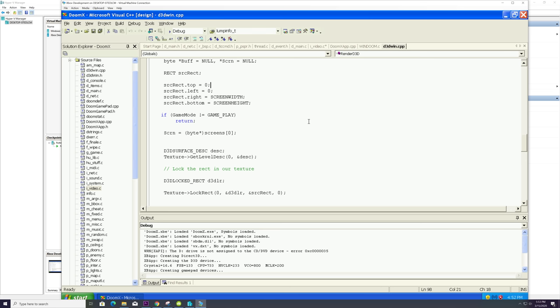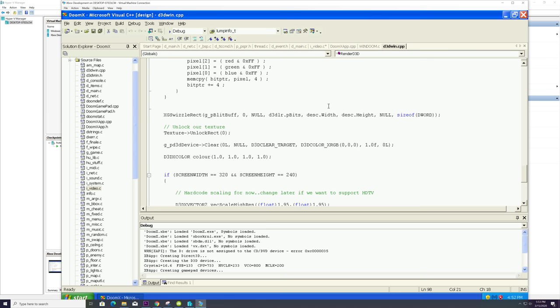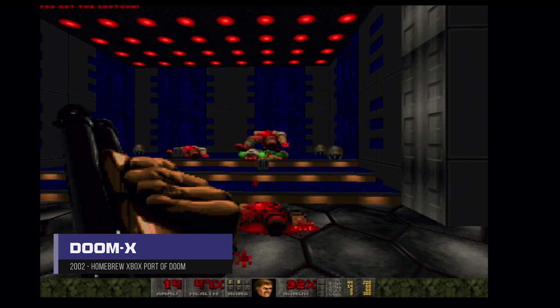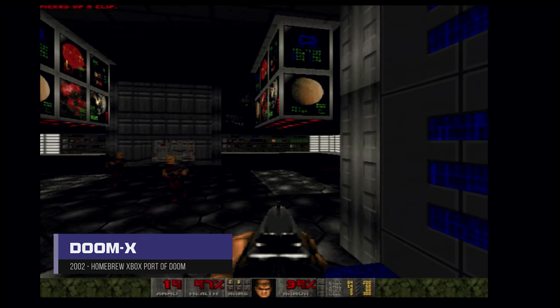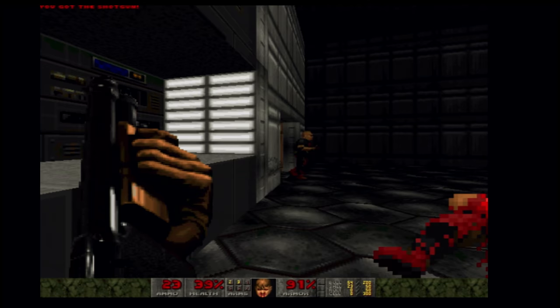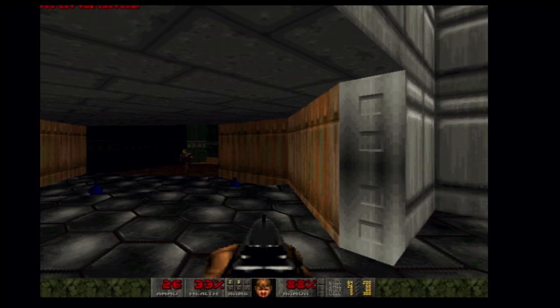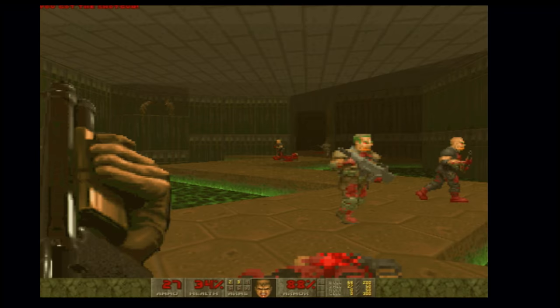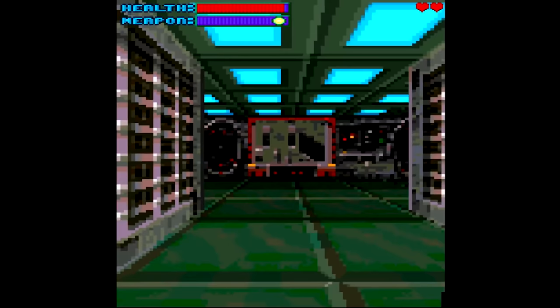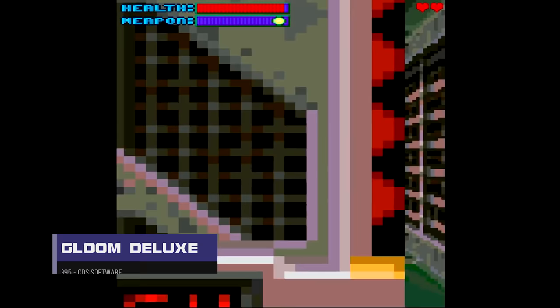Consider for a moment if there was no source code release. Because Doom is so popular, efforts would probably have been set up to reverse engineer the game. This would have been a long and tedious approach with no guarantee of success, and it would certainly not have been as popular. Something like the reverse engineering of Diablo or Super Mario 64, while very impressive pieces of work, are less popular because they are not as accessible.